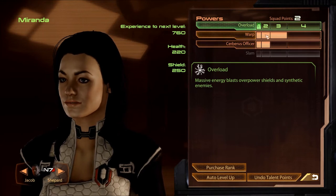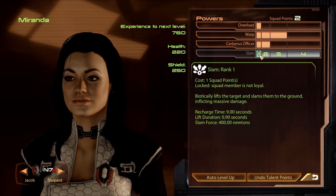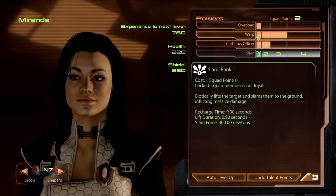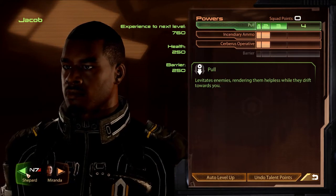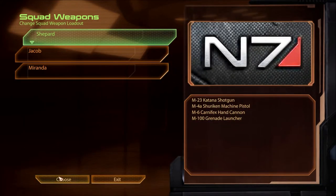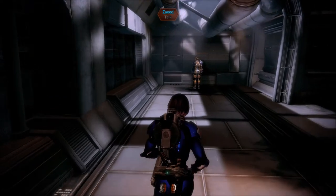We have two squad points. So we have to lock in the loyal thing; I'm going to hold on to her points for now. Oh, and he's right here. That was easy.